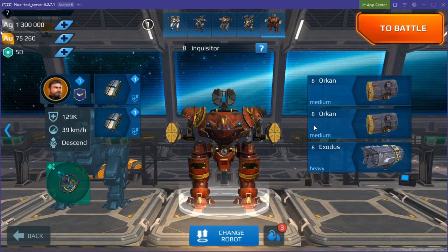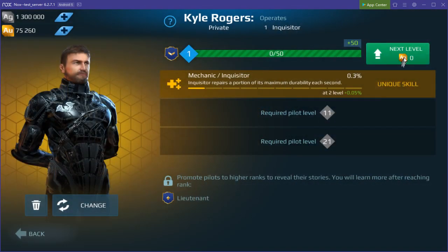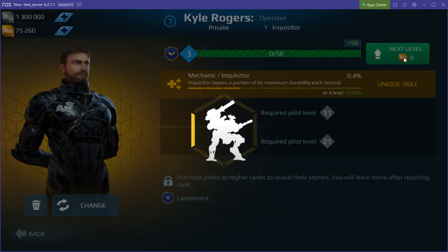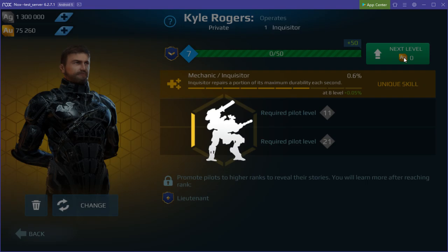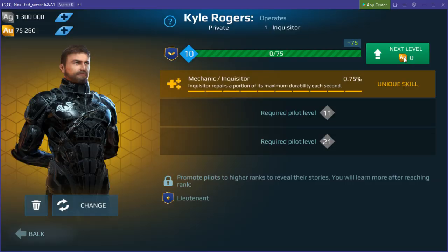And lastly, this is the mechanic Kyle Rogers — instantly repair. Let's choose instantly repair. It's going to cost a lot of gold.